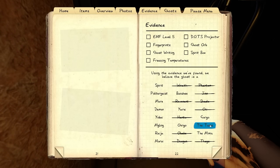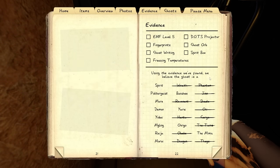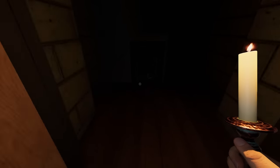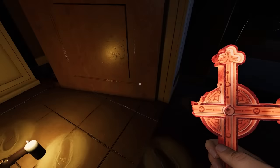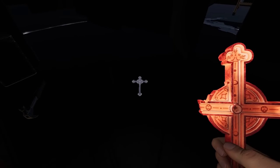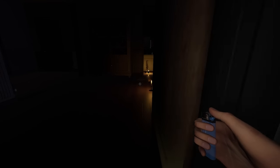Another ghost I want to cross off is the Goryo. The main — really the only — tell for Goryo on zero evidence is that it will never change its favorite room. This ghost has definitely changed its favorite room, so I'm ruling off Goryo. Certain ghosts like to wander and change their favorite room based off certain situations. The Mare absolutely hates the light, so if lights are on in its ghost room, sometimes it'll wander away and change rooms.